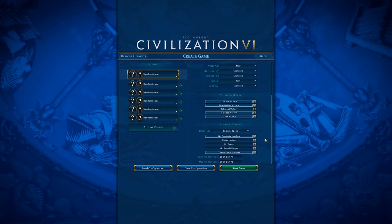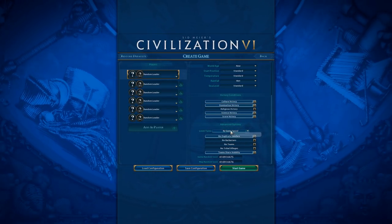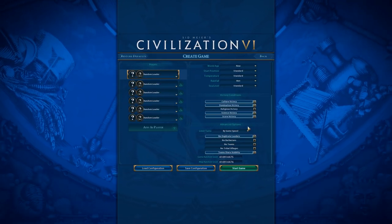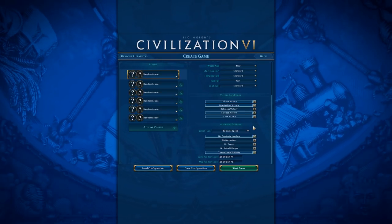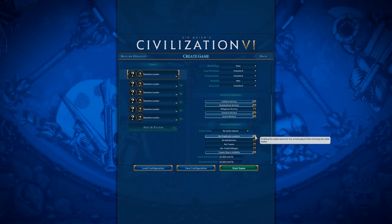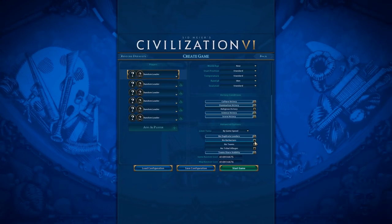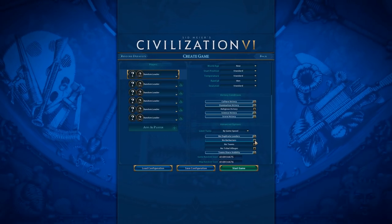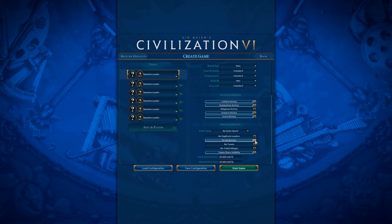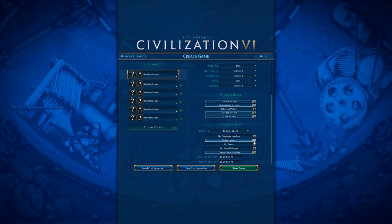Down here we have some more options. You could limit the number of turns — I generally leave the turn limit on since I very rarely hit it; on Standard speed that's 500 turns, and if you haven't won by then, you're in trouble. No Barbarians: you could turn this on if you're really struggling with Barbarians or you're very new to the game. Otherwise, I'd leave it on because Barbarians are something you should get used to dealing with.